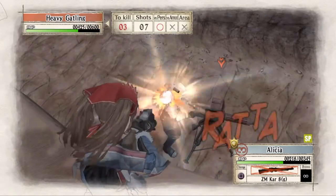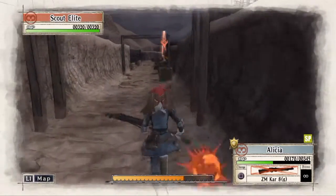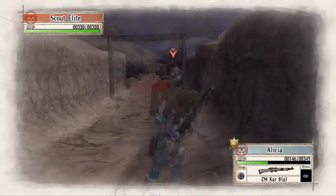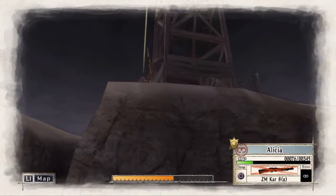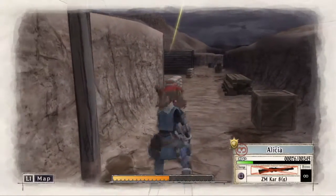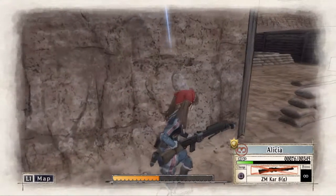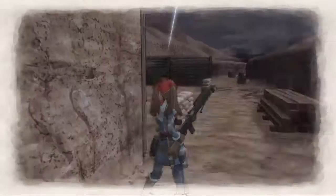The first thing we will do is take out that Heavy Gatling to the left. There is a ladder right next to it, allowing us to climb up and take it out from above. However, once we descend the ladder, we will be within sight of a Scout Elite, so we will need to hurry and run towards the right in order to get out of his line of sight. Then we will push forward even further so we can take him out with Alicia's next action. And just around this corner to the left is another Heavy Gatling, so we will peek around the corner with Alicia in order to shoot it before it can shoot us.